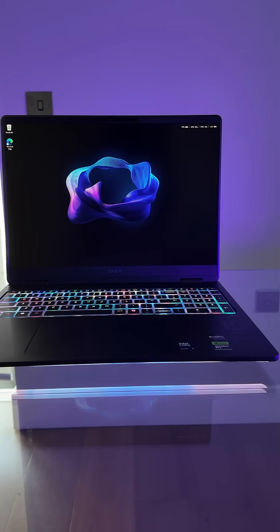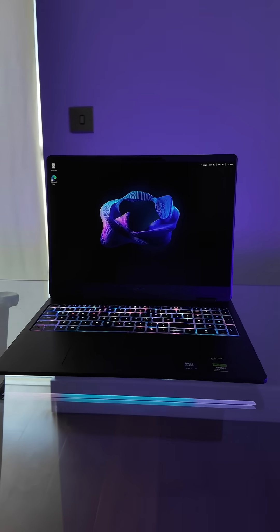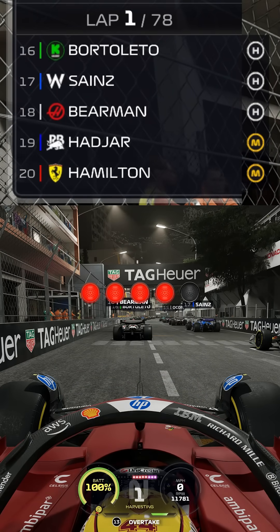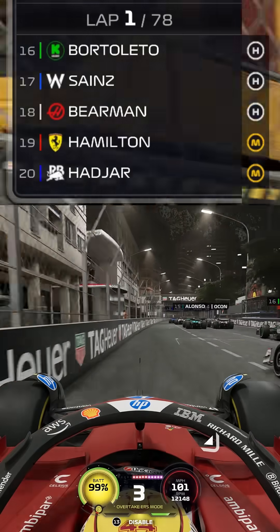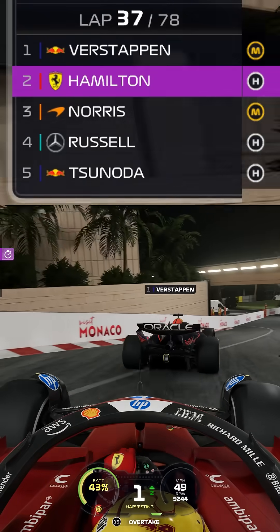We're going to be doing a full 100% race on F1 25, and it's never going to skip a beat. And as you can clearly see, path tracing is on. Those reflections off the night lights is epic around here. As we go to five red lights and we are underway for 78 laps of the Monaco GP. 12 seconds the gap to the next car.